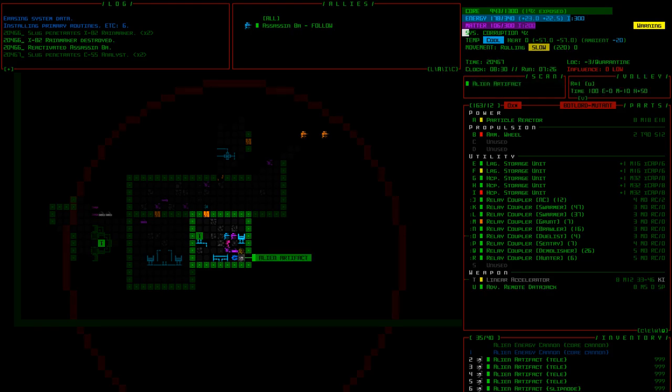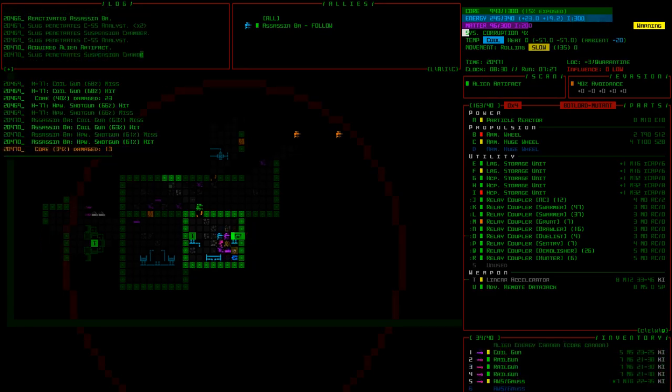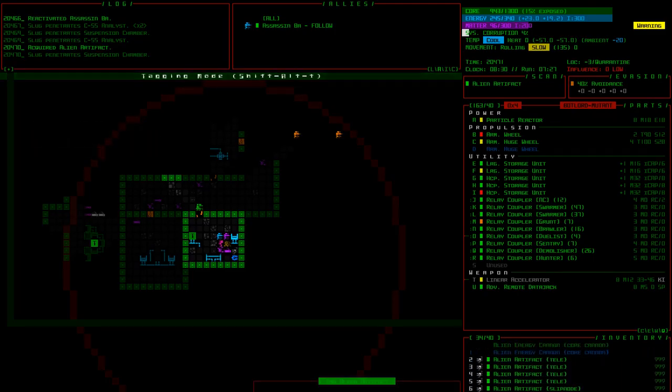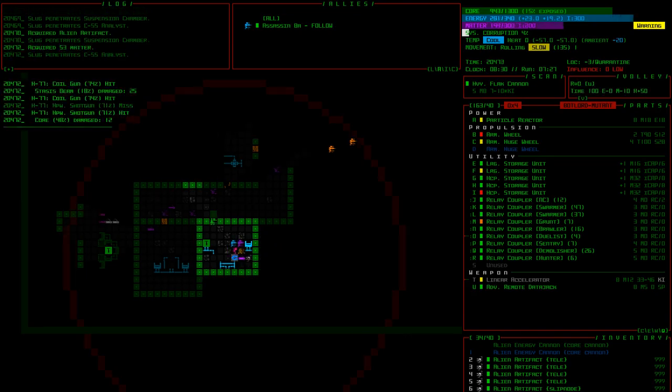We need to put on another armored huge wheel — the wheels are getting kind of beat up now, good thing I have spares. Pretty nasty entrance to this branch. They dropped their heavy flat cannon. We probably don't need another slip node, but we could use it as a makeshift bomb — that's a fun technique. Might as well pick it up since we've got inventory space.